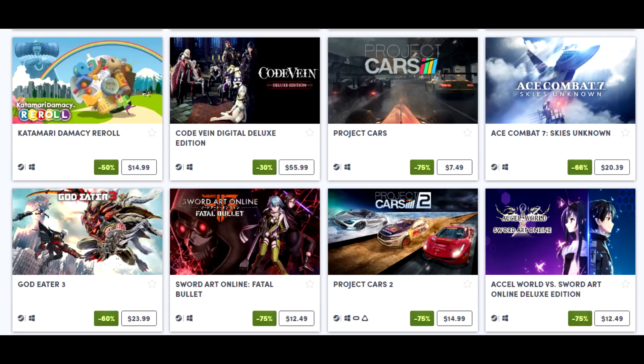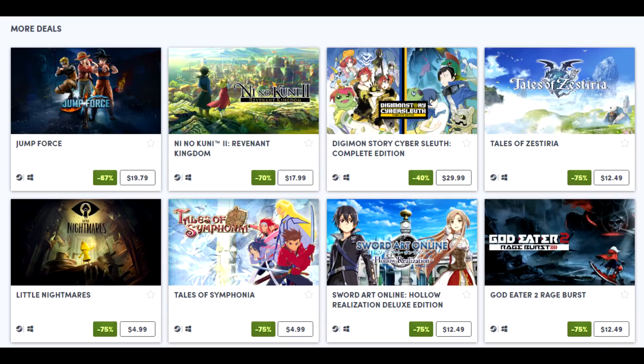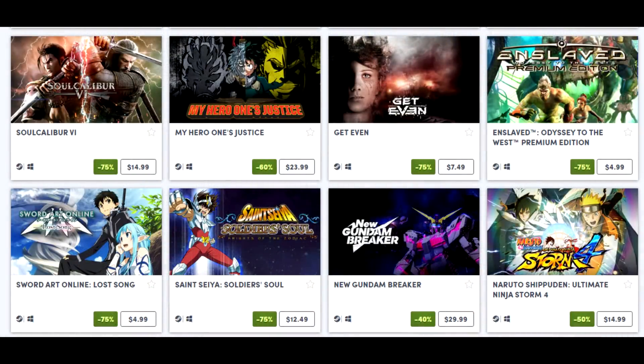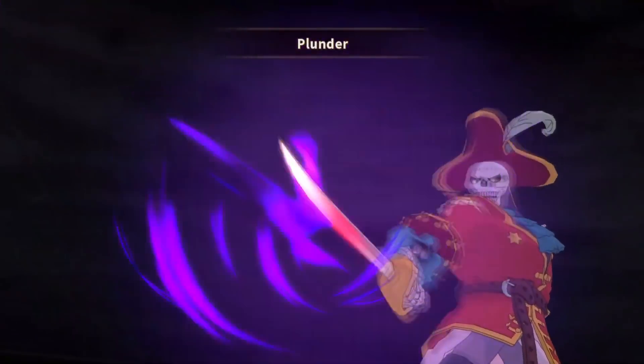A lot of JRPGs fall into the zero-to-hero main character archetype, but in Tales of Vesperia you've got this very likable, lackadaisical main character in Yuri — I think he's one of the best main characters not just in JRPGs but in gaming in general. The rest of the cast is really good too. The upcoming Tales of Arise is going to turn the franchise on its head quite a bit with significant upgrades, which the franchise has been overdue for. At $25, Vesperia is a great buy.